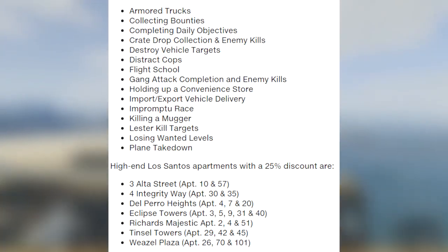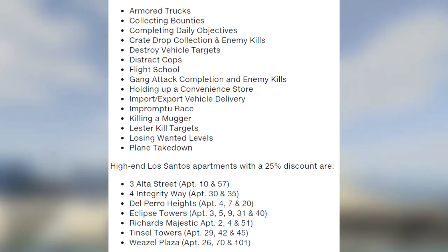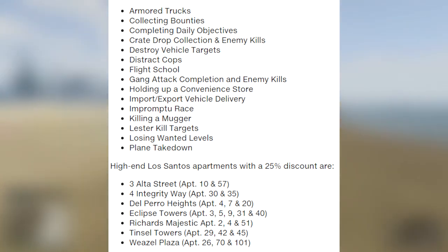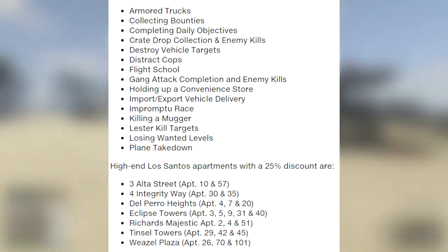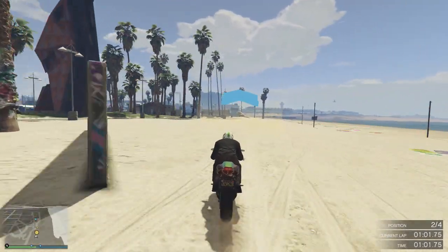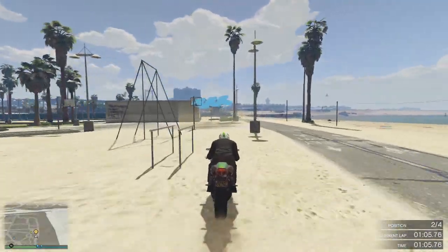I'm going to explain the activities that will get you double RP and cash. You'll get double RP and cash from armored trucks, collecting bounties, completing daily objectives, crate drops and killing enemies, destroying vehicle targets, distracting the cops, flight school, and gang attack completion and killing the enemies.